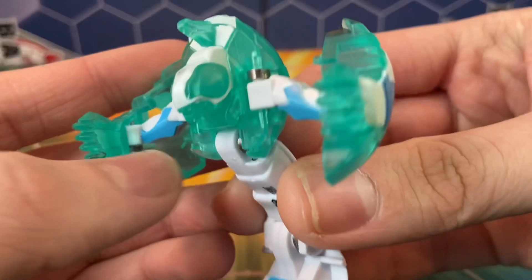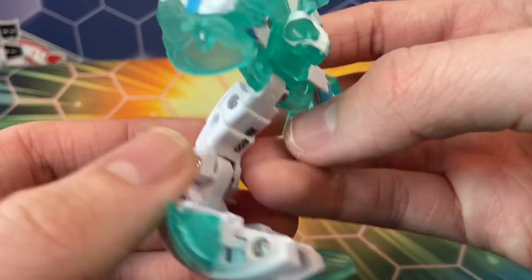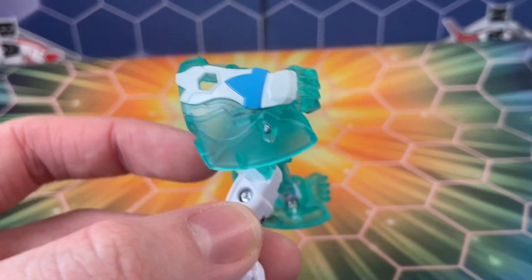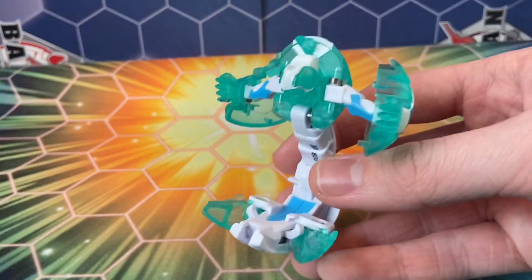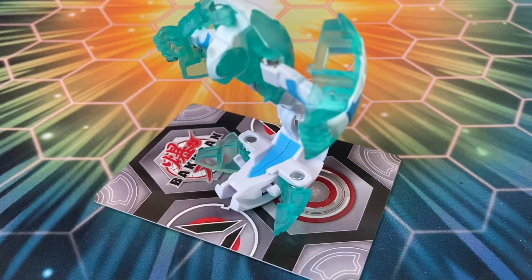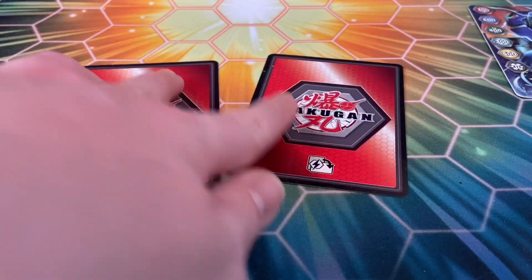Nonetheless, you can see the insectoid-looking face on him with the big bug eyes — definitely looks like a bug. However, he's got these weird humanoid-looking arms for some reason. The translucent plastic on this guy really does it for me; overall it looks really, really good. You can see he's standing on a Gate Trainer, so let's take a look at that first and then we'll delve into the cards. Removing him here — as we can see, it has Centipod on it.